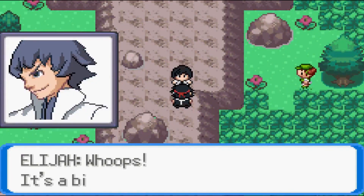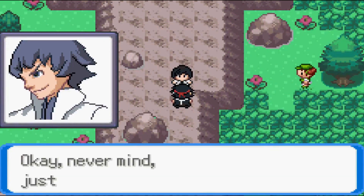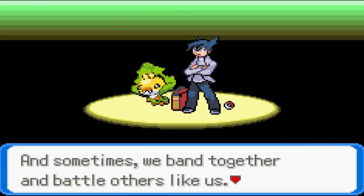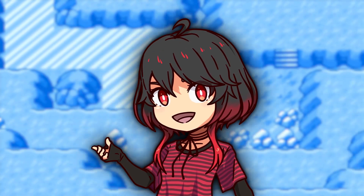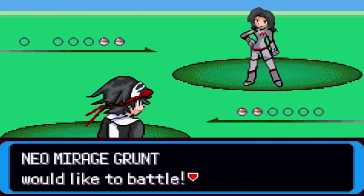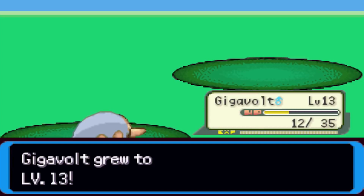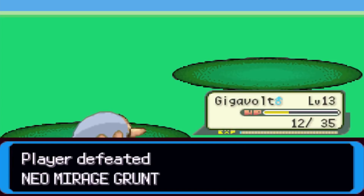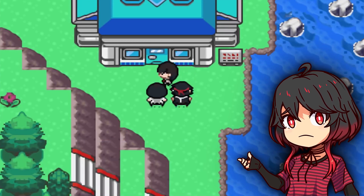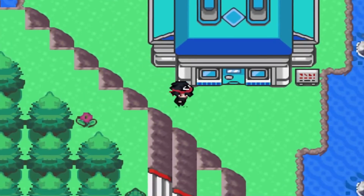Anyways, your mission is to travel with your bestie Elijah and help Professor Avery collect data on all the Pokemon you encounter. Sounds easy peasy, right? But wait, there's more. On your journey, you'll come across the mysterious Team Mirage. These guys were causing chaos in the Tyran region just a year ago, but now they claim they want to help humanity. What's up with that? Can you trust them? It's up to you to figure out what's really going on in the Cylon region.